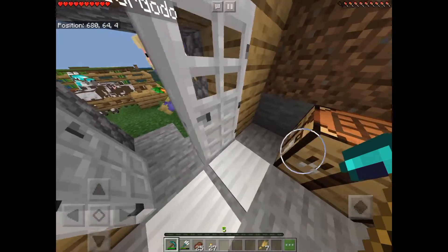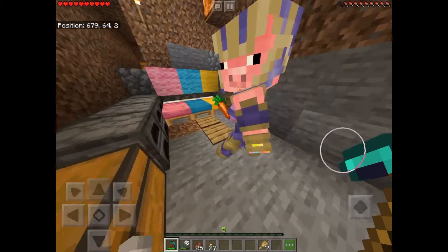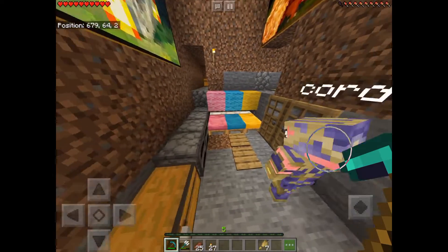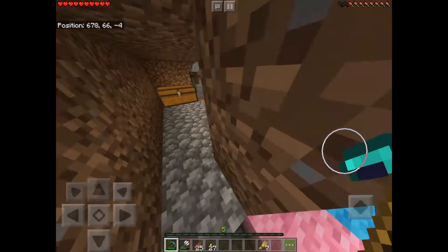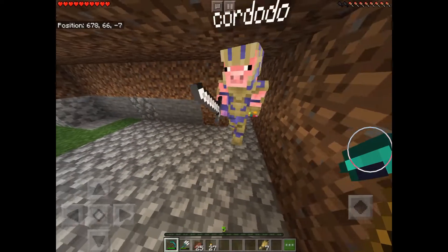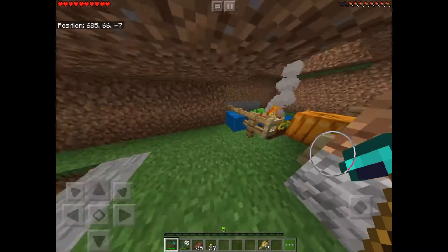This is the interior, and you can see we've got colour-coded beds for whatever gender you are — blue for male, pink for female, and yellow for other. Up here we've got a couple of chests with some essential items, and my mini farm.